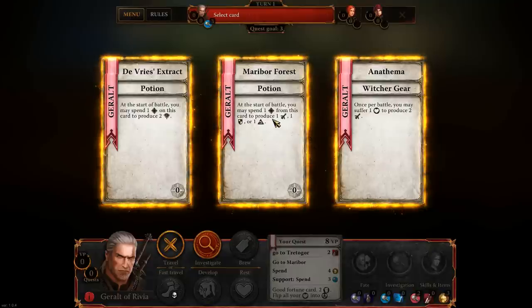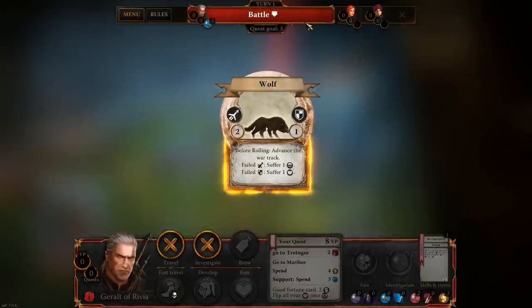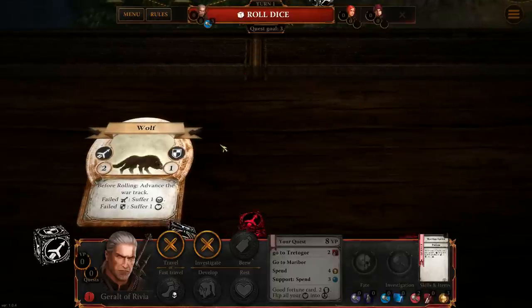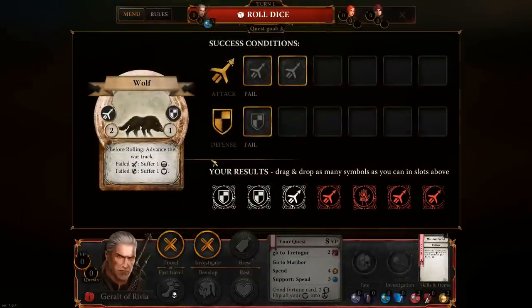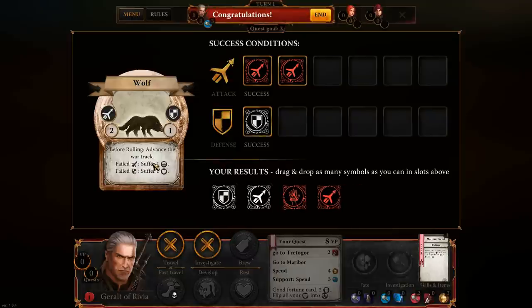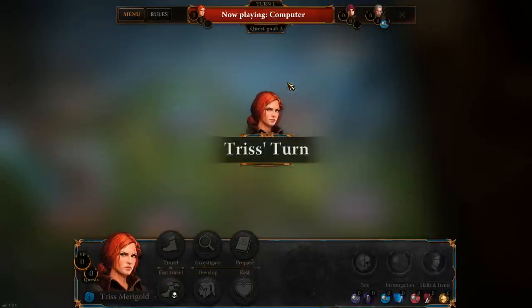At the end of every turn we have an encounter — this turn we have to fight a wolf. The war track simulates the fact that this area is in peril, as the Northern Kingdoms are being invaded from the south by Nilfgaard. Combat works by rolling offensive and defensive dice to finish off creatures. Each creature has an offensive and defensive roll listed; failing either triggers a penalty on the card. Luckily we had just enough to finish both rolls, so nothing bad happened and we survive safely.